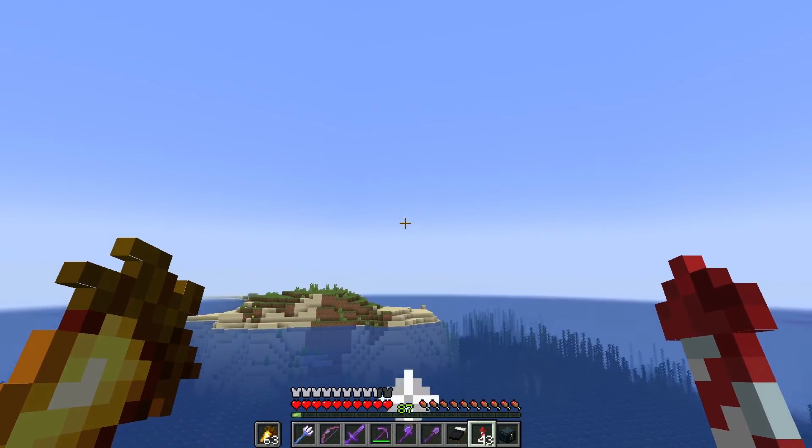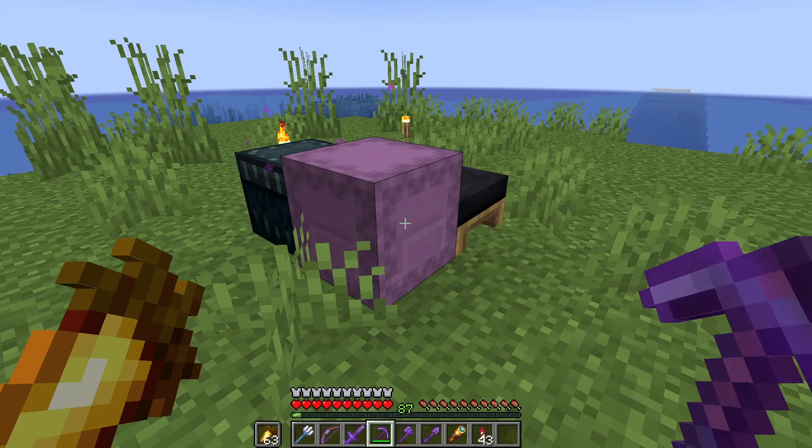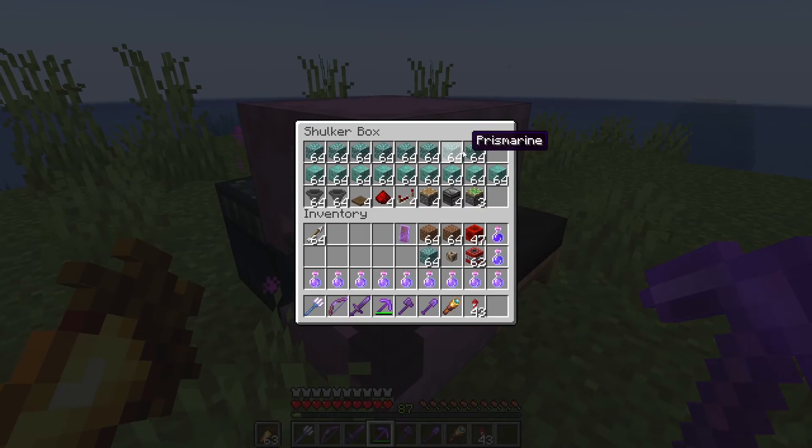This nearby island provides a perfect place to set up camp. I'm making sure that I have a conduit, TNT, redstone blocks, two stacks of dirt blocks, and a stack of prismarine in my inventory. I also have all the building materials for the farm in this shulker box.